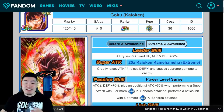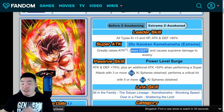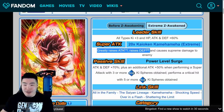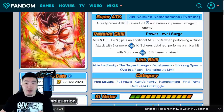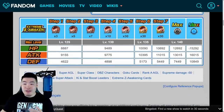And finally for the Kaioken Goku: leader skill, all types, ki +3, HP, attack and defense plus 60%. Super attack greatly raises attack, raises defense, and causes supreme damage to enemy. Passive is attack and defense plus 70%, plus an additional attack with 50% chance when performing a super attack with 3 or more AGL ki spheres obtained, and performs a critical hit with 5 or more AGL ki spheres obtained. His stats will be 15,292 HP, 16,000 attack, and 10,849 defense at rainbow status with his Extreme Z Awakening.